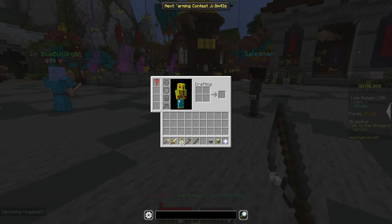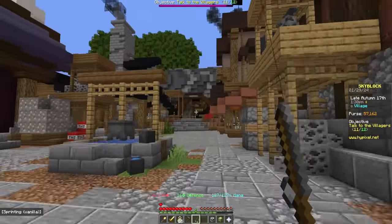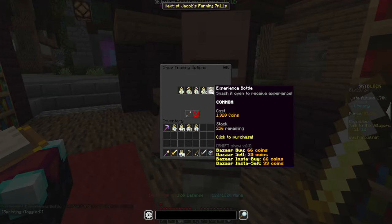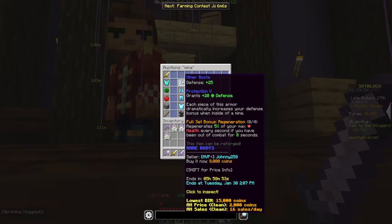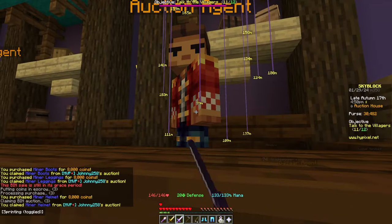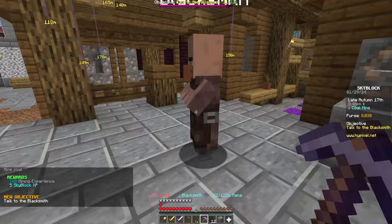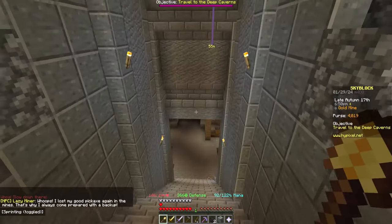With that out of the way, it was time to get prepared for the mines. That meant buying a pickaxe, buying an undead sword, getting two more stacks of experience bottles, getting to level 30, and adding smite 5 to the undead sword. I also spent 38k on a full set of miner armor. If you're an ironman, something like mushroom armor or Rosetta gear is probably what you're looking for.